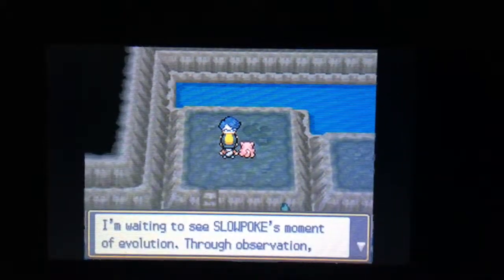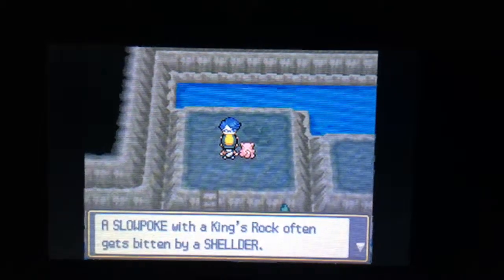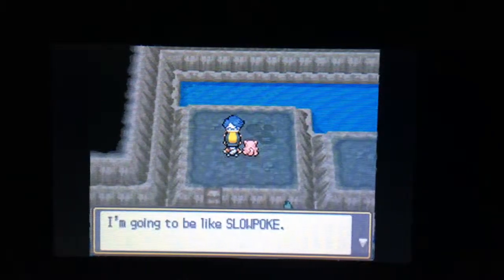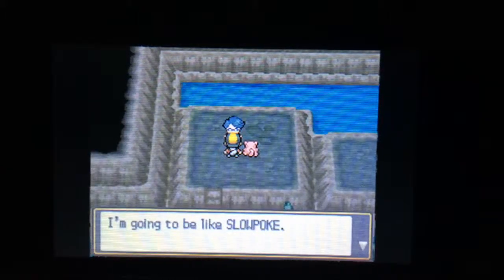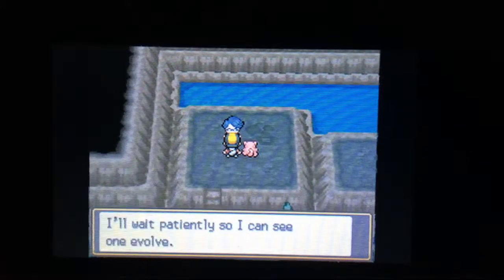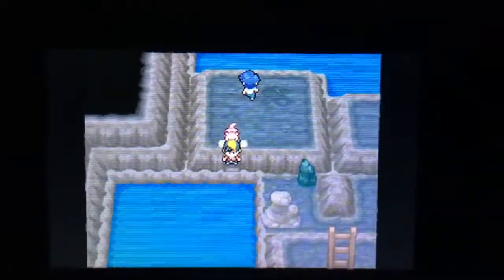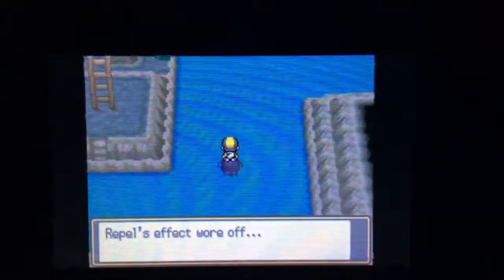I'm waiting to see Slowpoke's moment of evolution through observation. I made a new discovery — a Slowpoke with a King's Rock often gets bitten by a Shellder here. I'll share a King's Rock with you. This is the King's Rock — normally if you use it on a Pokémon, sometimes you'll have a 30% chance that if your opponent gets hit by a move it will cause it to flinch. However, for Slowpoke there's actually an evolution form based on using the King's Rock, though you will need multiplayer to actually use it.